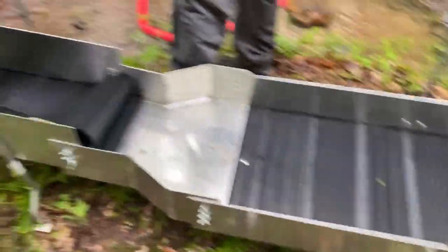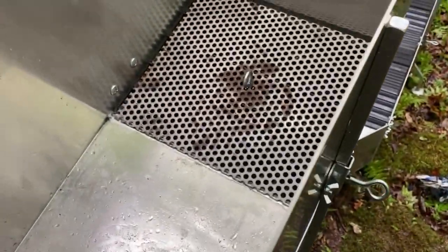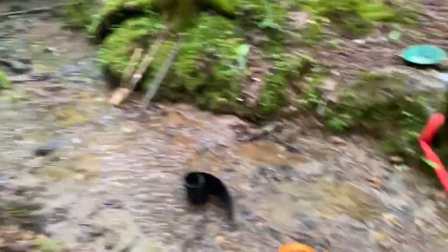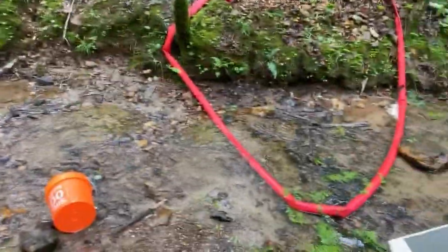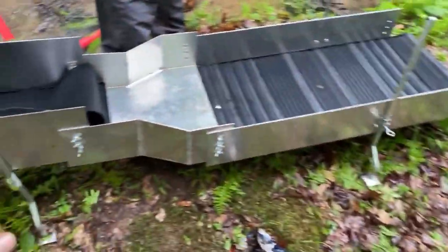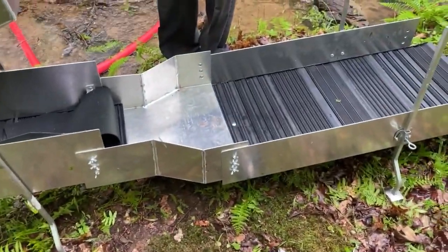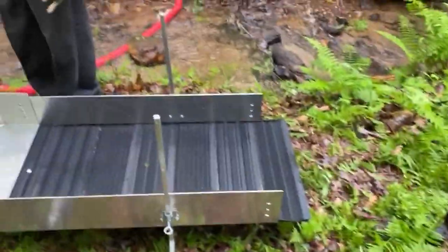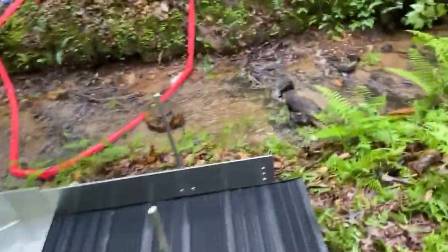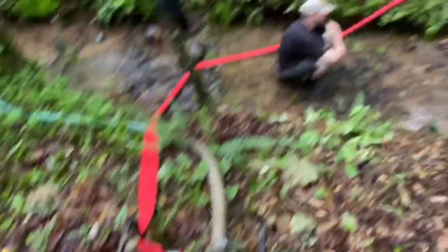So here we got the 18-inch bottom, 12-inch top — huge high banker. I don't even know if we're going to be able to feed it with just three of us. This creek's got quite a bit of gold in it; every pan's got at least five or six good chunky colors for Georgia anyway. I recommend setting it up with the legs all the way low and then raising it up to get your angles. Hook up the pump — I'm sure something will go wrong and we'll improvise from there.